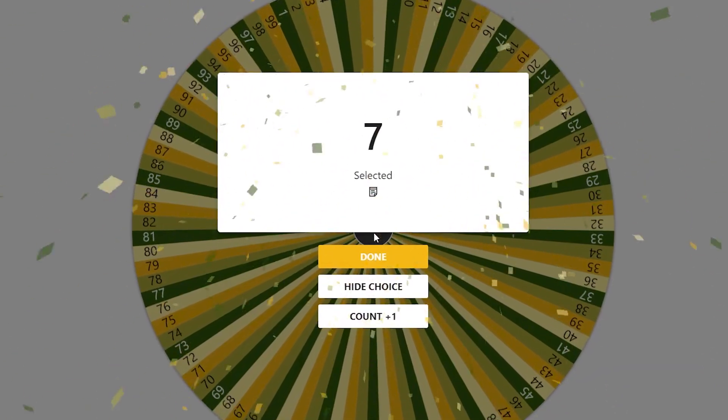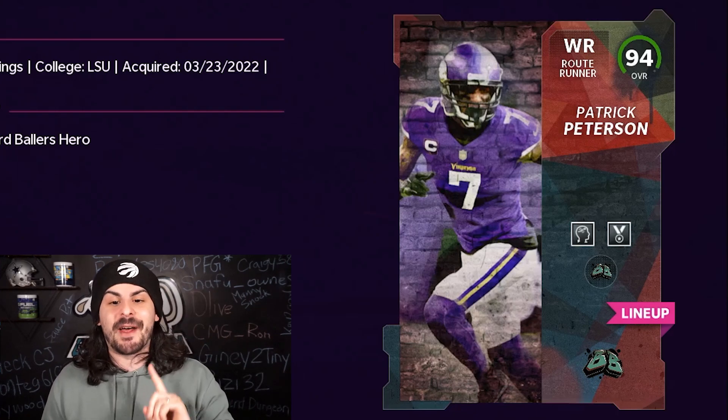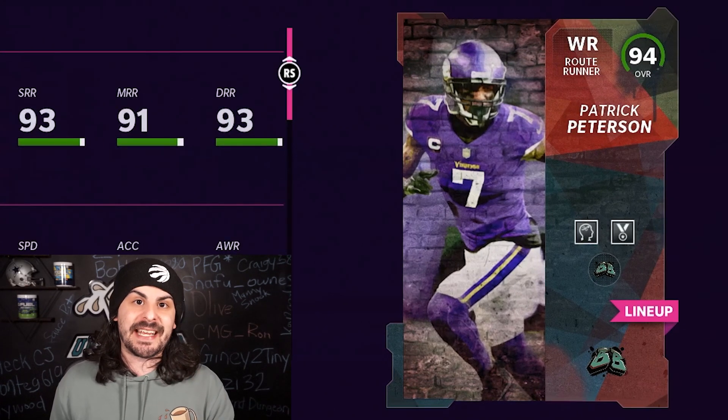Number 7 — that is not a bad number. We are going with Patrick Peterson. However, we cannot use his cornerback card because that's number 21. But if we switch to the Patrick Peterson wide receiver from the Backyard Ballers program, he is number 7 and we can use it. He has 96 speed and already has built-in abilities, which is a huge W for this team.